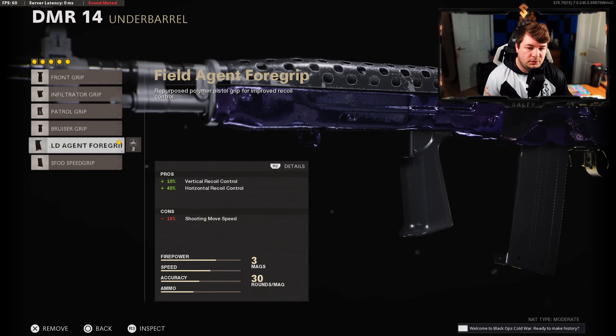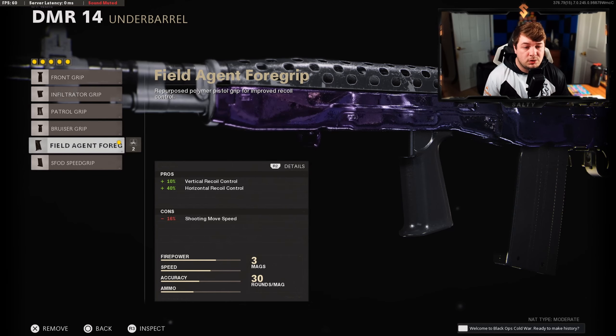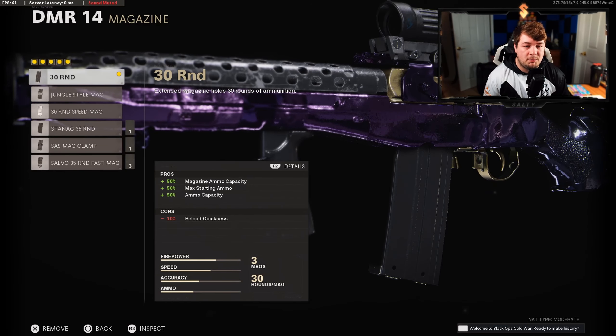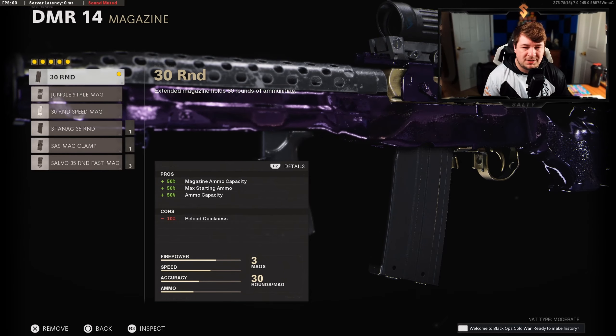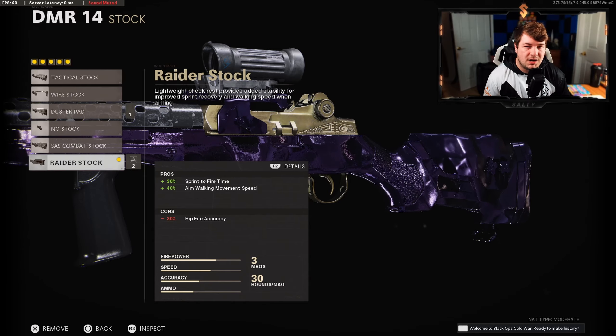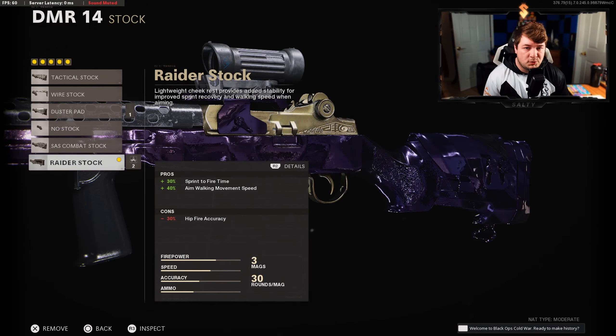For the underbarrel, we have the Field Agent Grip for plus 10 vertical and plus 40 horizontal recoil control. This is our only source of recoil control, so this is definitely the best underbarrel you can be running while running five attachments. For the magazine, the 30-round mag — personally I think 30 bullets is plenty for a single-fire weapon. And the Raider Stock, giving us the most sprint-to-fire speed at plus 30 and plus 40, also added to our aim walking movement speed.